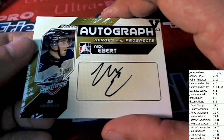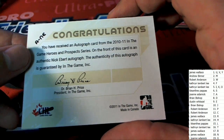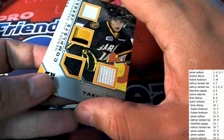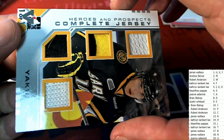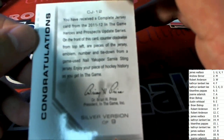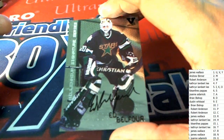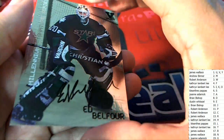Letter E — that's Dustin W with an odd card auto, Heroes and Prospects. Nice hit right here, this is a really nice one — complete jersey. That is solid right there, letter Y, James W. Another great hit right there — and that's James W. That was a great box right there, no kidding. Lots of great hits.